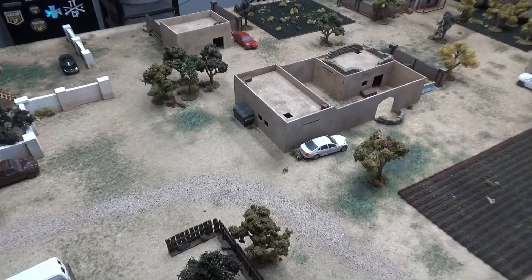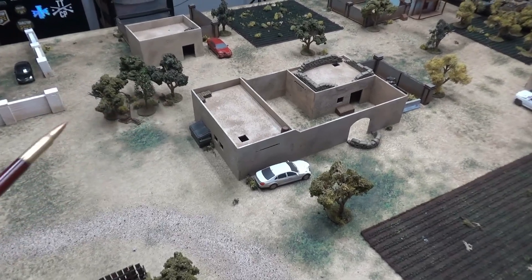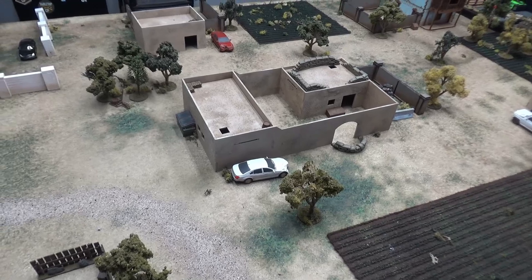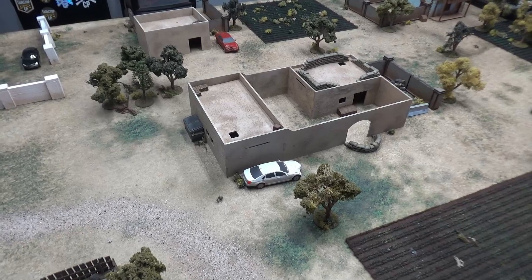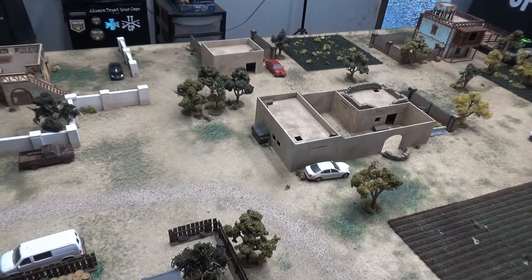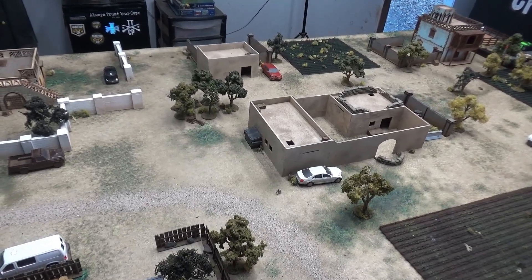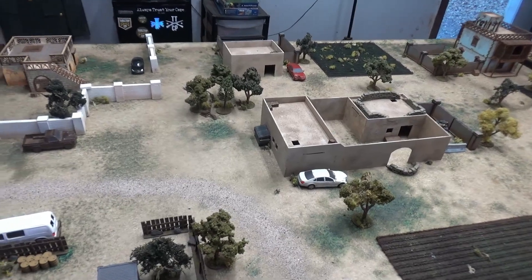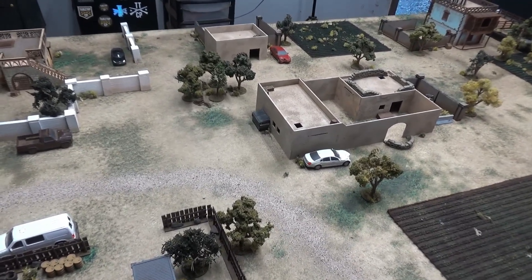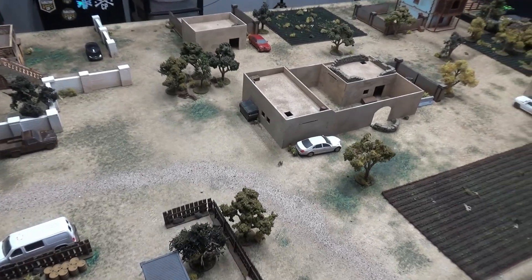If the extraction team does not show up, the squad is going to have to hoof it off the board. If the extraction team does show up, the squad cannot leave anyone behind — everyone dead or incapacitated must be extracted. If they do have to hoof it off the board, they can leave men behind but will lose points for doing so. These guys will also have access to two 60mm mortar battery shots, called in by the squad leader via long-range comms, and one A-10 pass with cannons and a laser-guided bomb on the same pass, whose effects can be spread along the board.